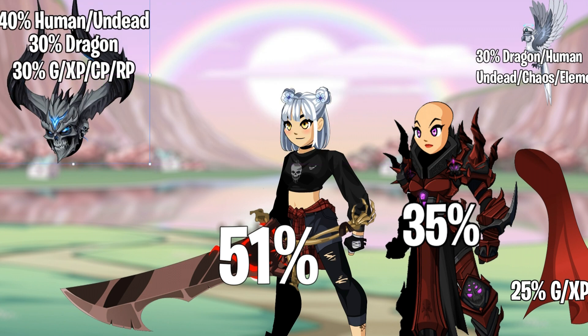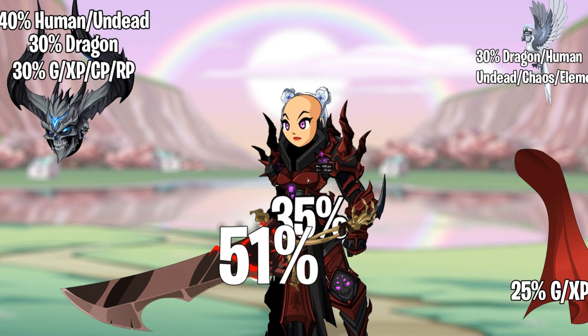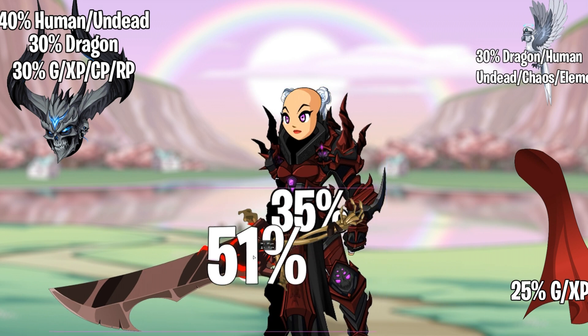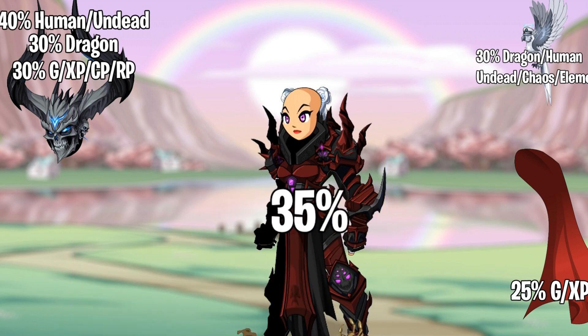Now let's say I unequip this and instead equip AFDL onto my character. The 51% from the weapon NSOD and the AFDL armor do not add together. The last one that was equipped would be your only damage boost, so you'd only be getting 35%. It would completely cancel the NSOD boost out.